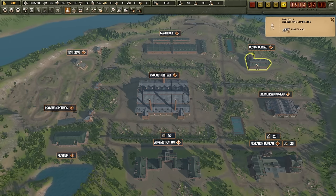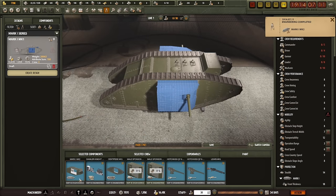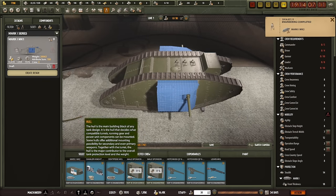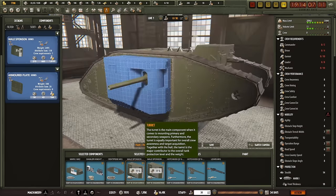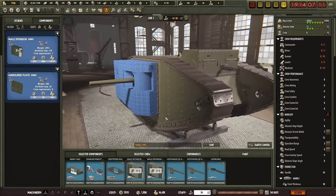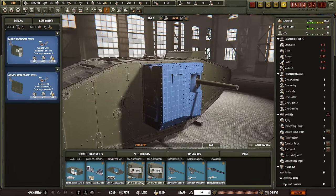After a couple of days, we've got the engineering completed. So we're going back to the tank design and now we have this new hull, the Mark 1 Mark 2. You can do an overhaul of your engine, but seeing as you only have one engine available, you won't have additional parts — skip that for now. When it comes to sponsons, you can see they're in a blueprinty texture — we don't have them yet and need to engineer them, so let's get that done.